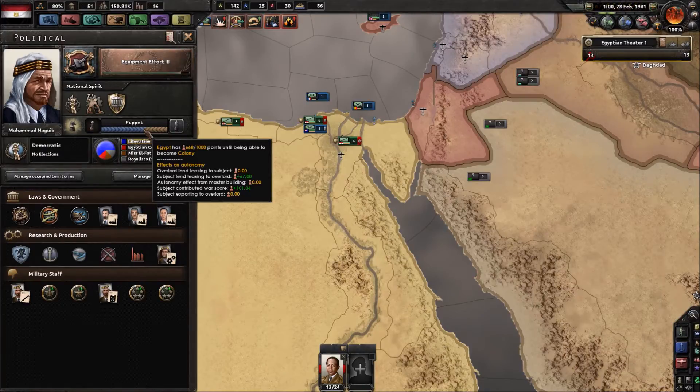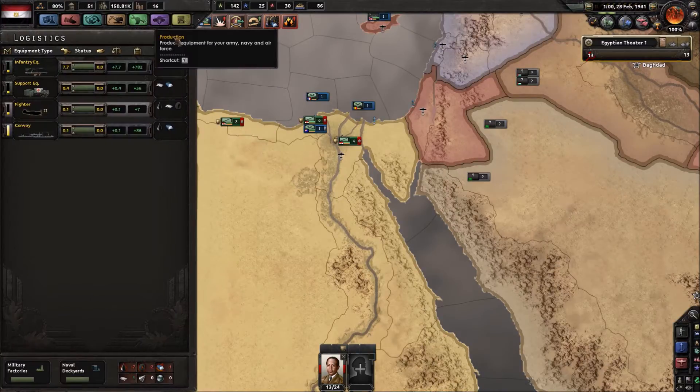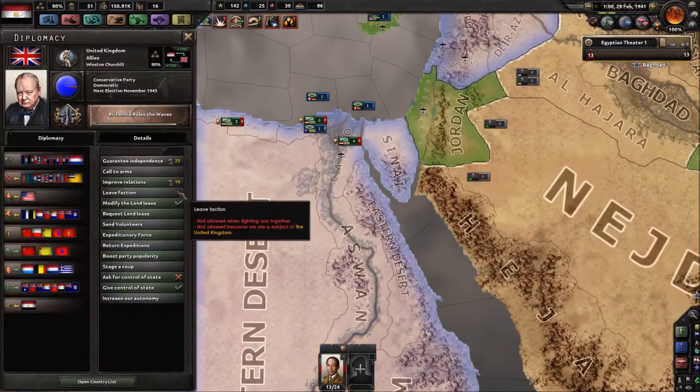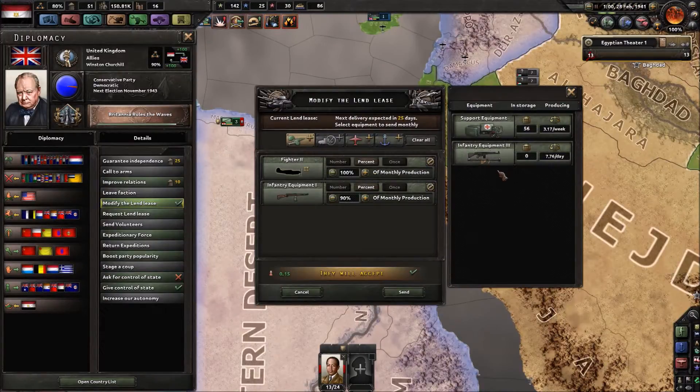It's 1941 and we're still not a colony. If I remember rightly, we modified our Lend-Lease a fair bit to include infantry equipment. That's going to help a fair chunk, especially since we have infantry equipment three and it's 1941.